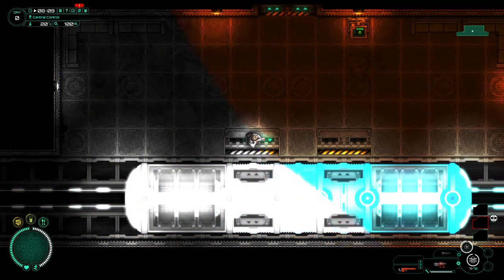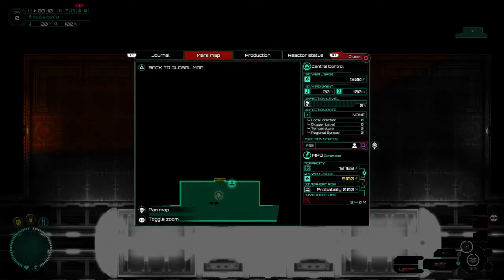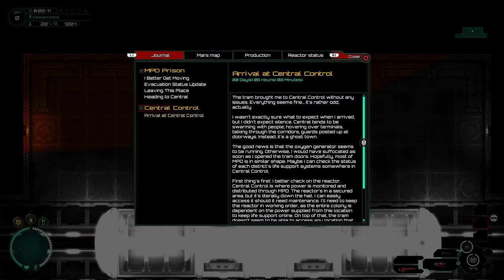Here we are — Central Control. We've got a journal here. The tram brought me to central control without any issues. Everything seems fine. It's rather odd, actually. I wasn't exactly sure what to expect when I arrived, but I didn't expect silence.